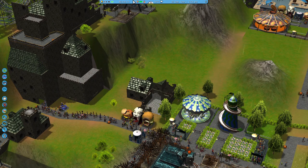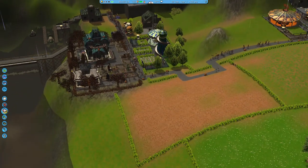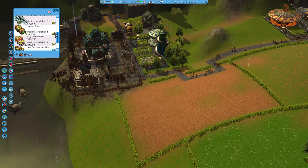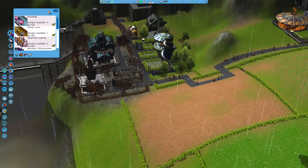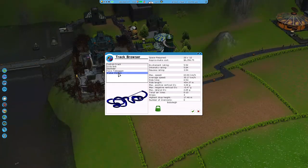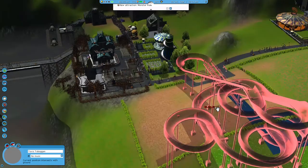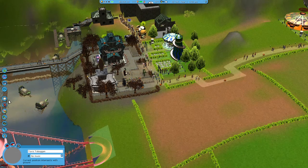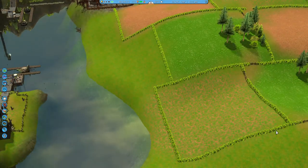With that money I'm definitely going to build another roller coaster, as that'll keep our rating up as well as giving us another income source. Looks like that might prove more difficult than I originally thought. I'll check out how much land I own — oh, I own it all the way out to here, so I've got a lot of space to build a roller coaster actually.